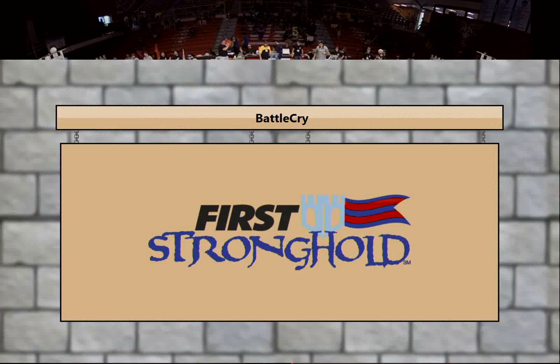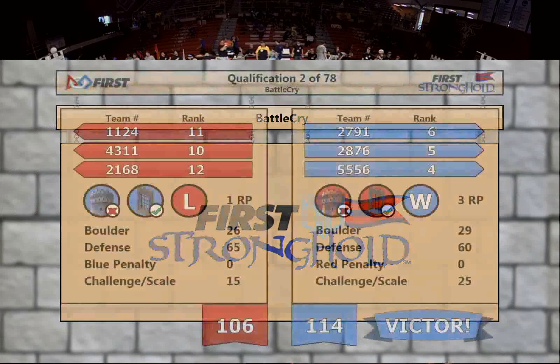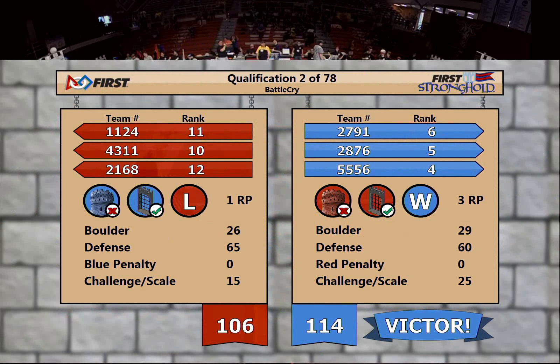And here come your scores from match number two: 106 to 114. Blue Alliance being the victor in that match. Each alliance receiving one ranking point for breaching the outer works of each alliance — nicely done, they'll move up in the rankings. 114 to 106, the final score, Blue Alliance coming out victorious.